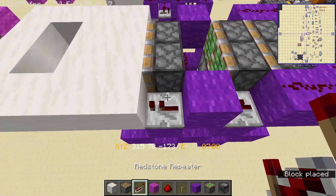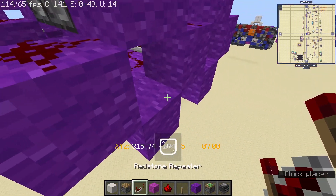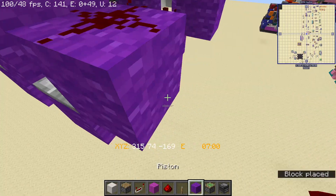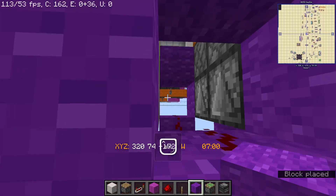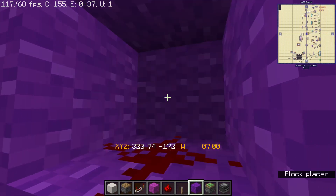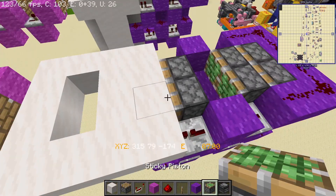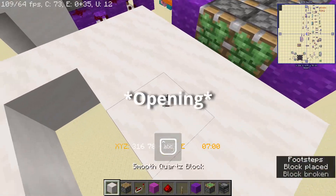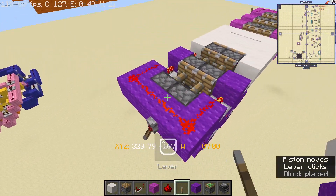Place redstone repeaters set to 1 tick there, redstone dust on 3 of these, and then redstone repeaters set to 2 ticks. Behind this, place redstone dust and place solid blocks like this so they do not connect. And believe it or not, this is going to be your closing — or opening — right here.